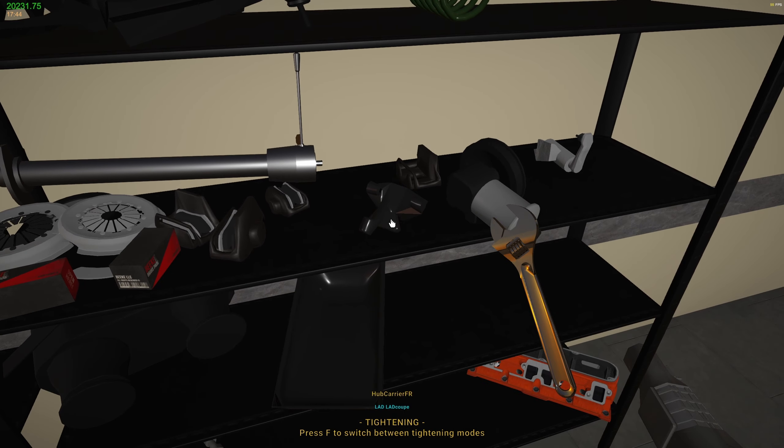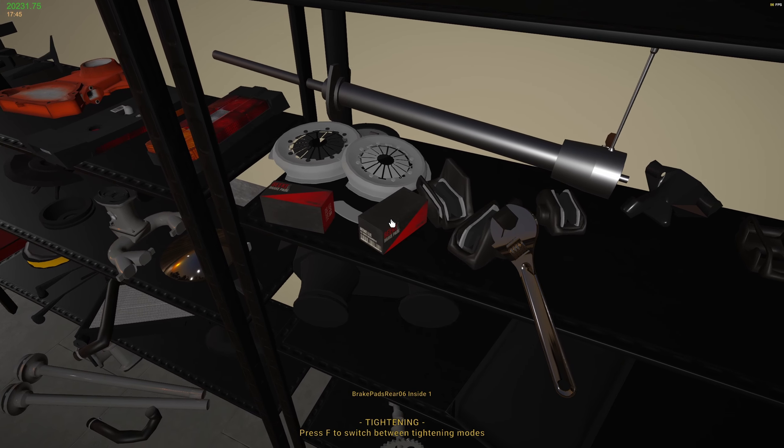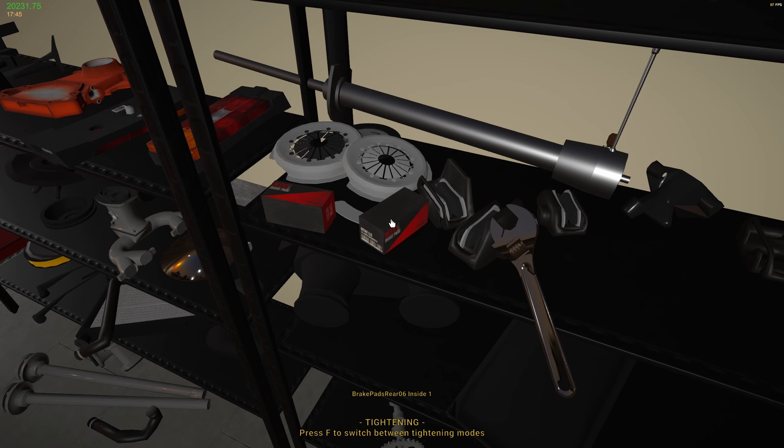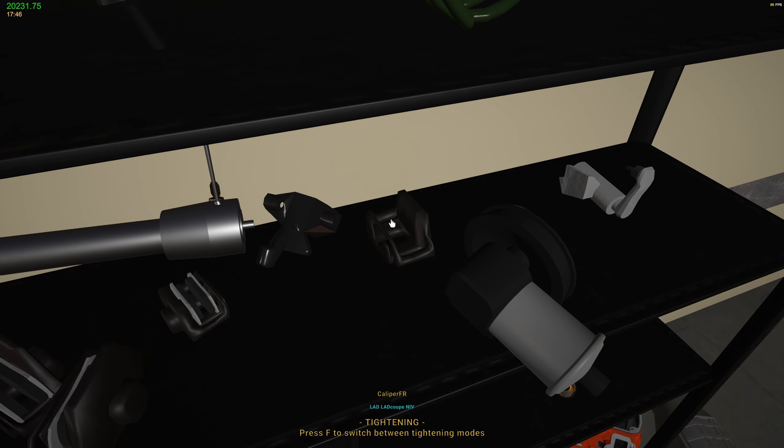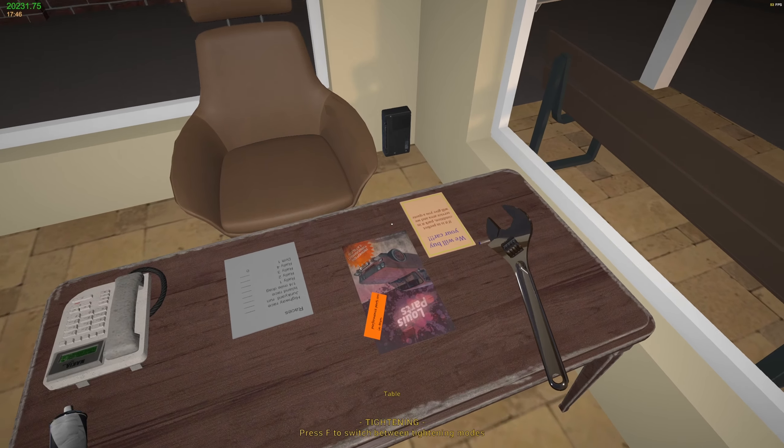So it was - oh, it's a hub carrier, right. So I need brake pads 06. How do I know which ones I need? I guess I can check in the catalogue, can't I?